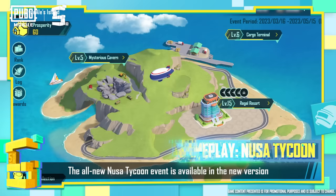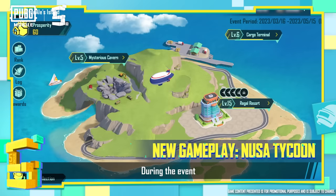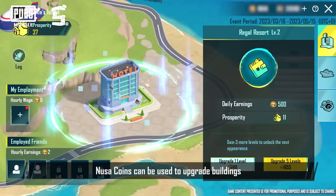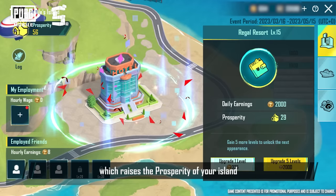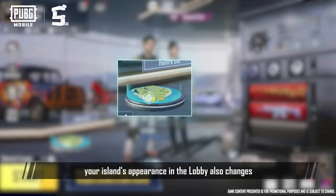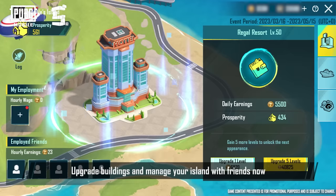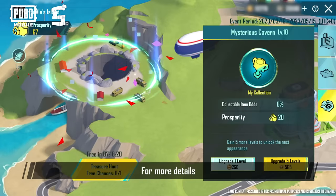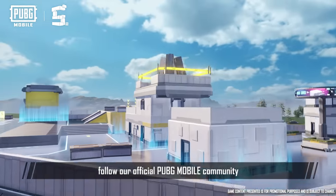The all-new Noosa Tycoon event is available in the new version. During the event, each player gets their own island. Noosa coins can be used to upgrade buildings, which raises the prosperity of your island. As your island's prosperity increases, your island's appearance in the lobby also changes. Upgrade buildings and manage your island with friends to unlock more advanced appearances. For more details, follow our official PUBG Mobile community.